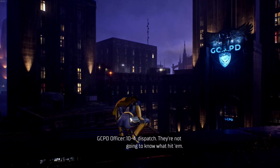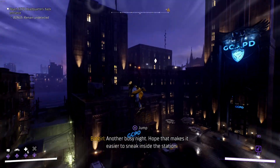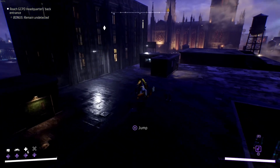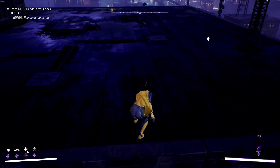Our fourth tip is to keep an eye out for those blue glowing batarangs that Batman has left all over Gotham. Pretty easy to spot if you're gliding from place to place, and finding all of them will grant you extra ability points, similar to finding other collectibles — so don't skip them and try to do this before you unlock fast travel.